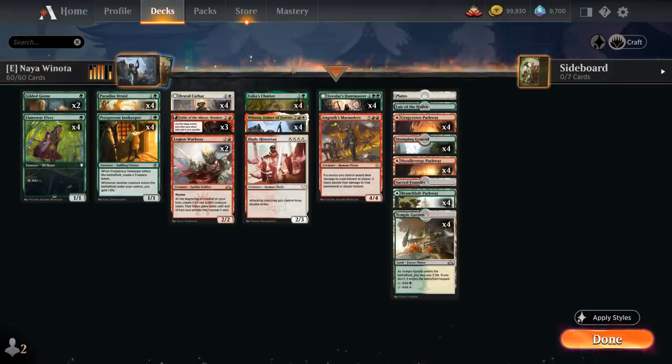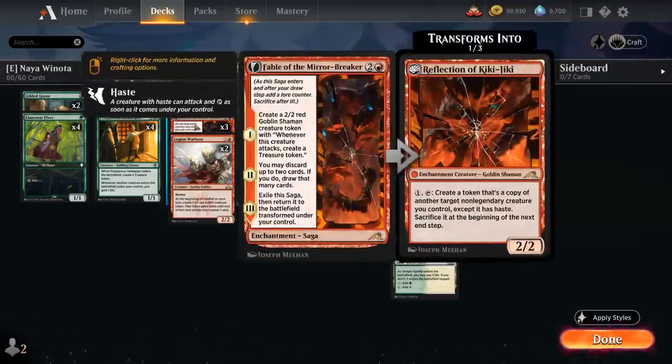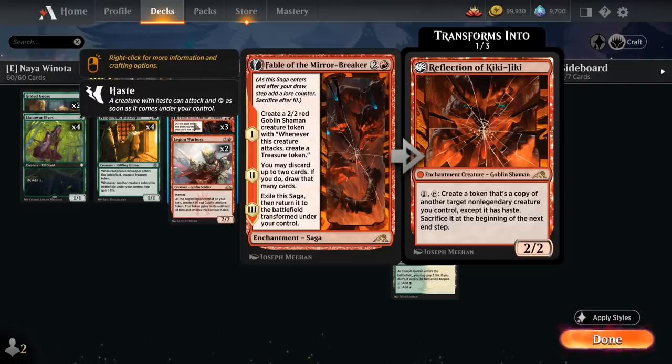So we can potentially play a turn 3 Esika's Chariot, which makes a pair of cat tokens when it enters the battlefield — more non-humans to enable Winota — and we can also copy those tokens when the chariot attacks. This synergizes nicely with the newly printed Fable of the Mirror Breaker, which makes a 2/2 Goblin Shaman that makes a treasure when it attacks on the first chapter, then lets us discard up to two cards and draw that many to find Winota, and eventually transforms into a Reflection of Kiki-Jiki — an additional non-human that can also copy our creatures, especially nice with enter-the-battlefield abilities.